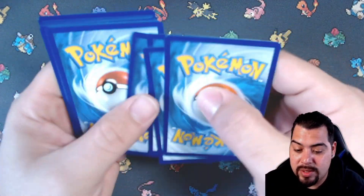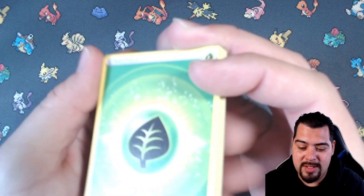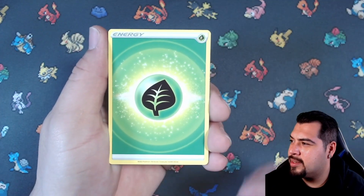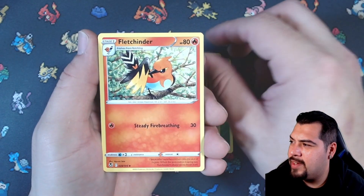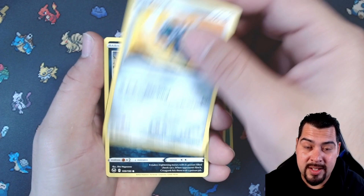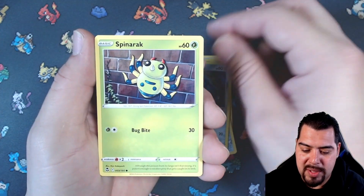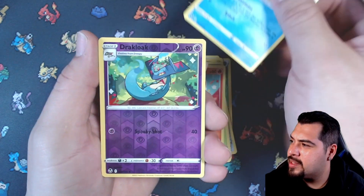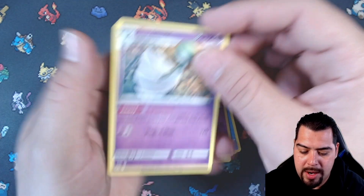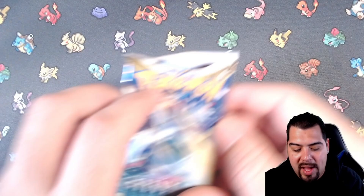We got a leaf energy — Lance's Fletchinder, Clangorous, Skuntank, Beldum, Spinda, Rookidee, Finneon, Phoebe, Dracozolt — reverse into a Gardevoir non-holo. Gardevoir! Two packs left. Can we get the Lugia? That alternate art Lugia would be very very nice.